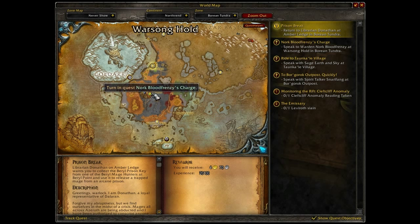Priorities: There are five different priority levels an objective can have — Highest, High, Normal, Low, and Lowest.